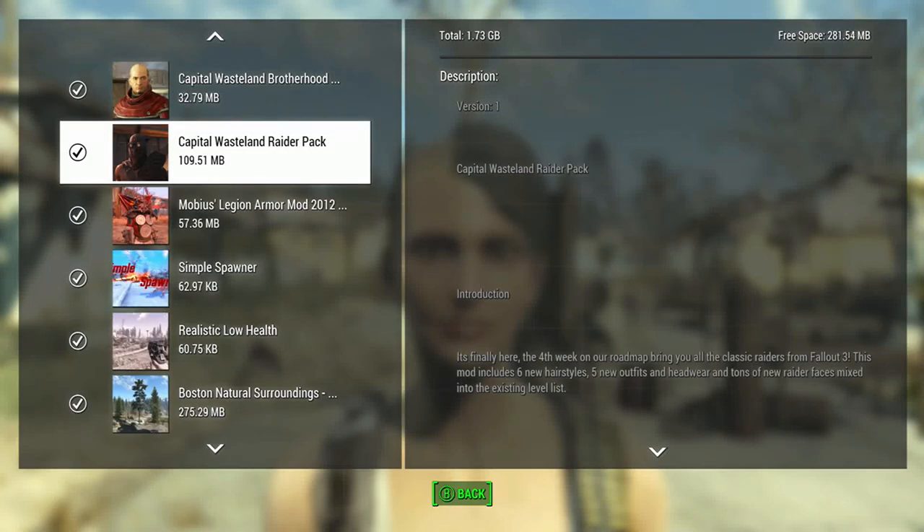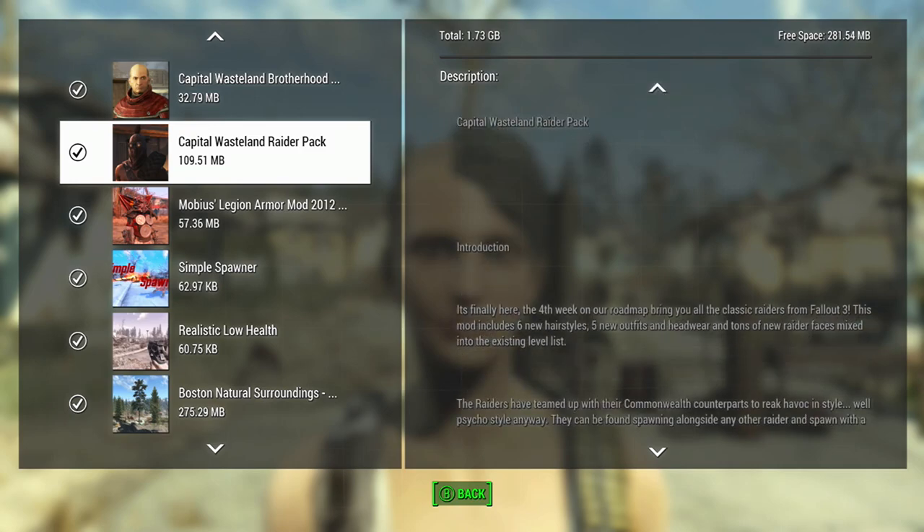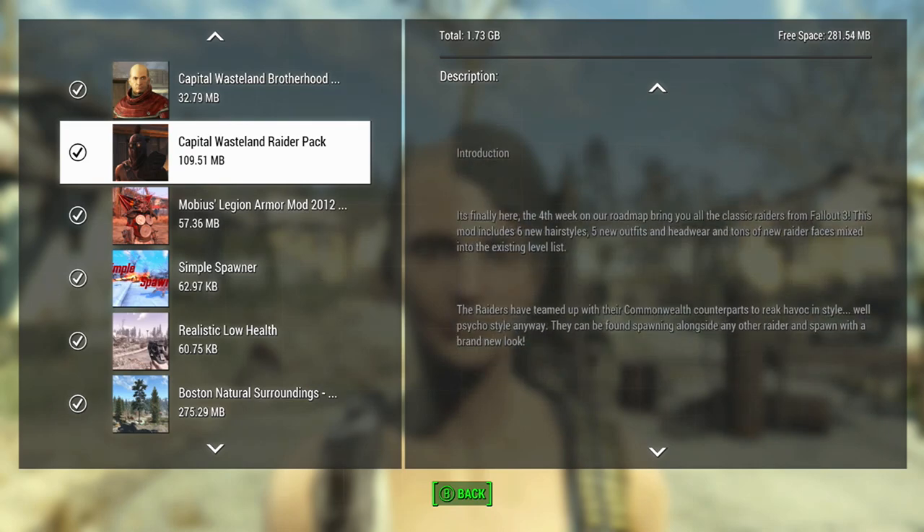Today we're looking at the Capital Wasteland Raider Pack. Basically this will replace raiders in the Commonwealth with similar ones to the ones from Fallout 3. It has five new outfits and headwear and tons of new raider faces mixed into the existing leveled list, and adds six new hairstyles.